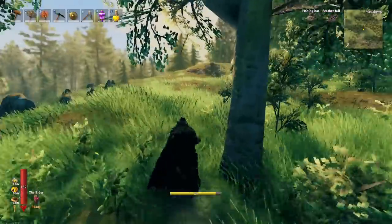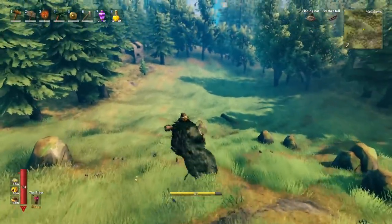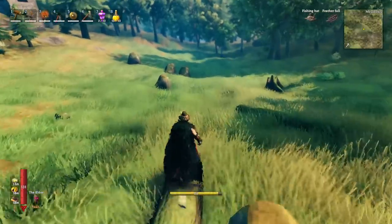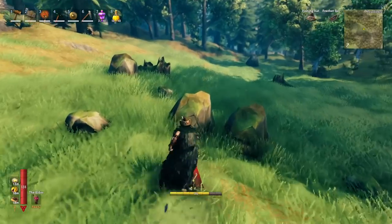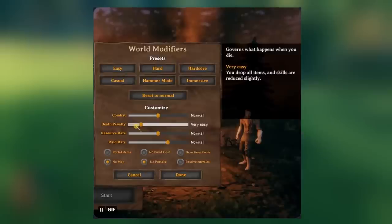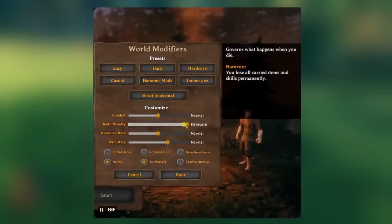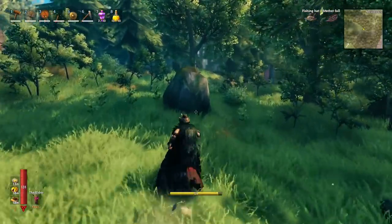We also get a full breakdown on the death penalty slider. The lowest setting is casual — you do not drop equipped gear and skills are reduced slightly. Then very easy — you drop all items and skills are reduced slightly. Normal — you drop all items and skills are reduced normally. Hard — equipped items are dropped, the rest of your inventory is lost permanently, and skills are reduced faster. And finally hardcore — you lose all carried items and skills permanently, which is essentially permadeath without actually deleting your character.